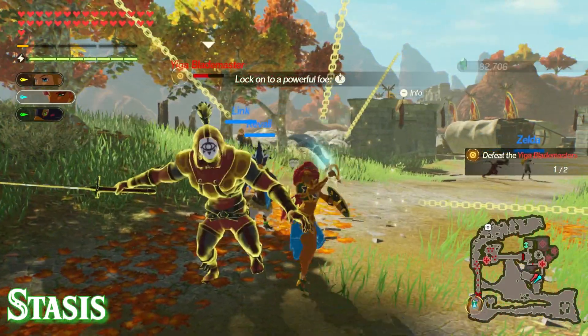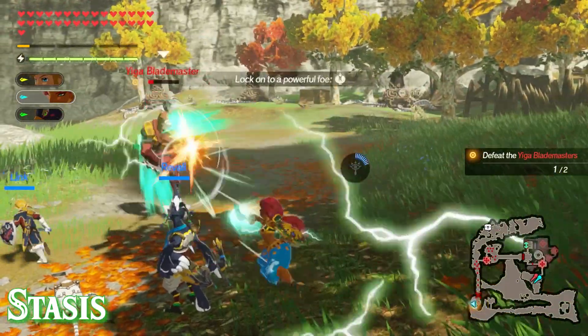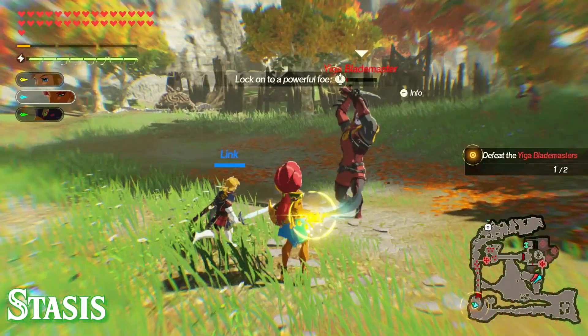Lastly, Stasis like usual freezes all enemies. After you freeze them, Urbosa will go into a spin attack animation, and as usual you can cancel this out with B shortly after and get some extra hits in.